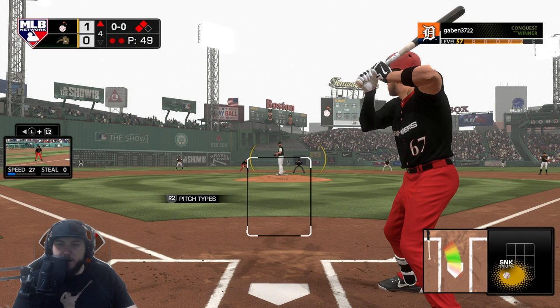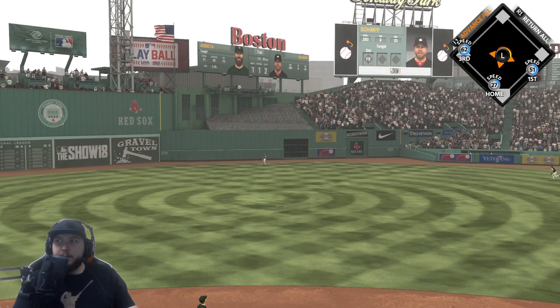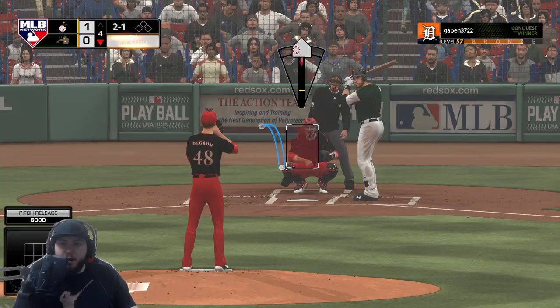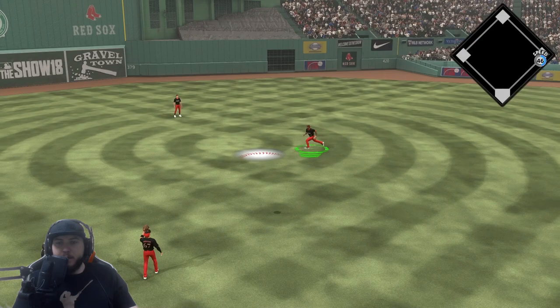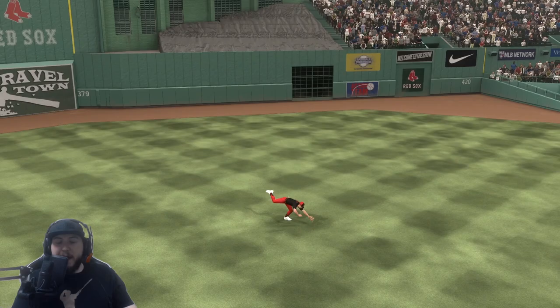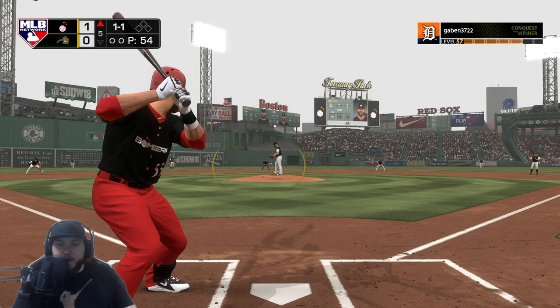Ryan Schimpf hits this one to the track — his last time up too. One and one count to Schimpf with the power. I dropped the PCI and that one's hit near the track again — no run scores. Guy really loves going after sliders in the zone, pops this one up. Vlad should be able to get there. Then Dale Murphy hits a line drive — Dale Murphy makes the catch. That's why I have him out there, so good defensively.